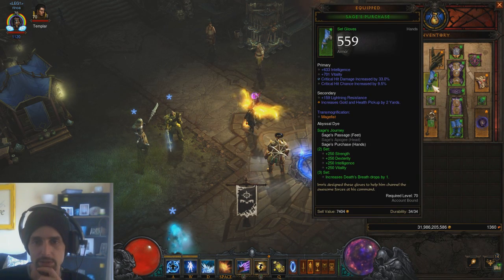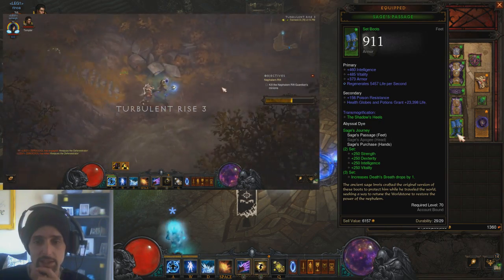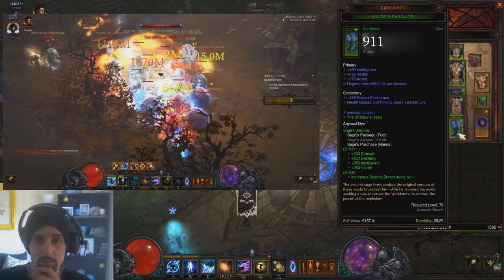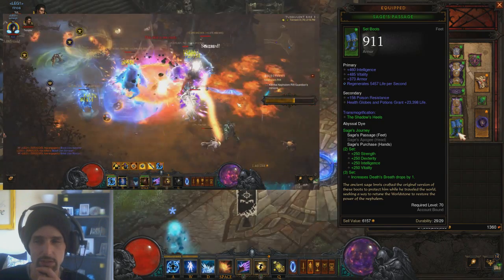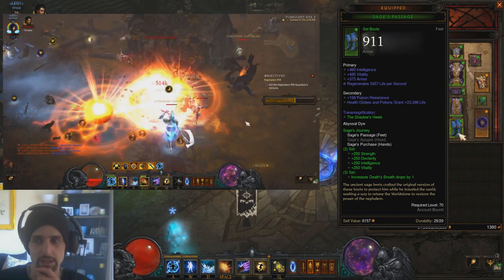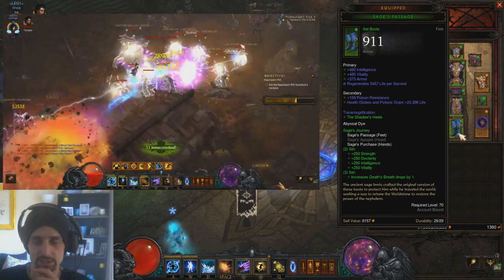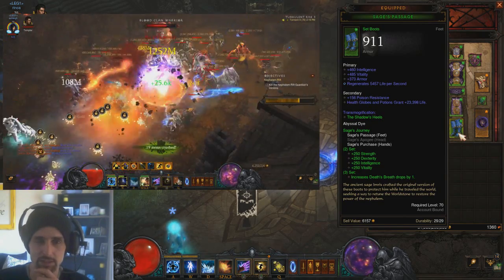Gear-wise, we are going to be using Sage's set, obviously, because we need the extra Death's Breaths to really make this worth doing. Without it, you may as well just run another build that is more powerful and can run T13 with ease. This build could do T13 but it wouldn't be efficient, so we do it on T10 or T11 — T11 if you can really fly through the rifts, T10 if not, and you'll still be able to do runs with 1,000 an hour.